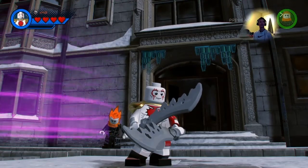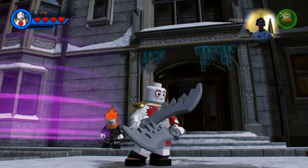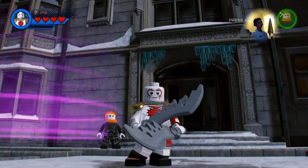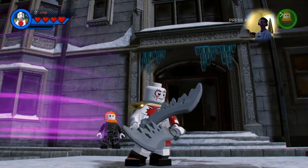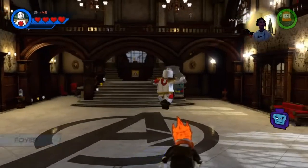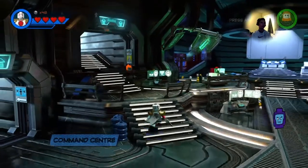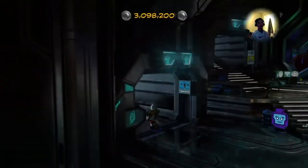Hey, what's going on everybody, this is Gavin Lee 2003 with LEGO Marvel Super Heroes 2. I'm gonna teach you how to make Kratos from the God of War games. Let's go into the customizer and see how we can make him. I just decided to make one of my favorite video game characters — and technically I made two, Ares is right behind him.